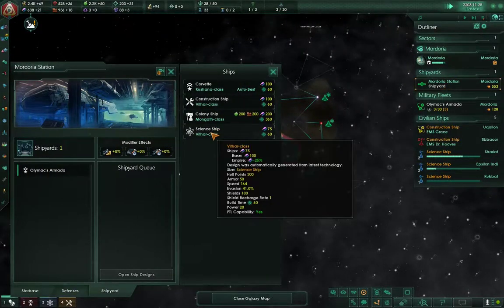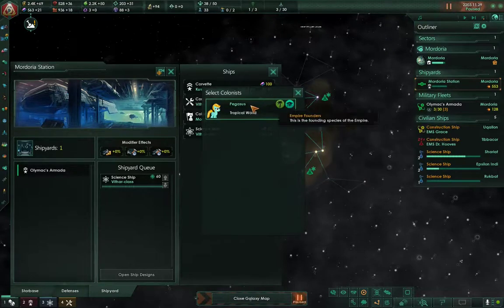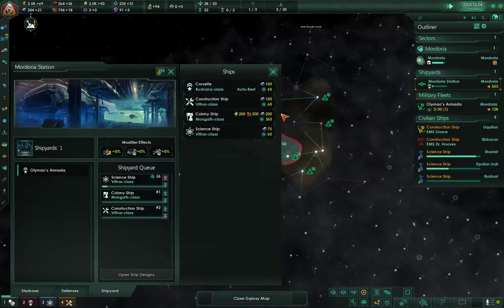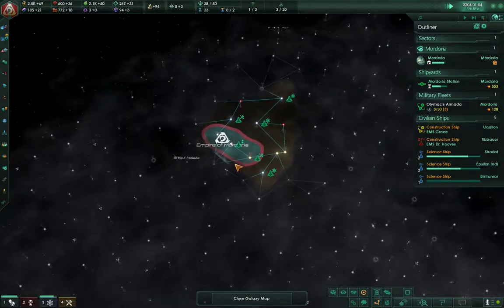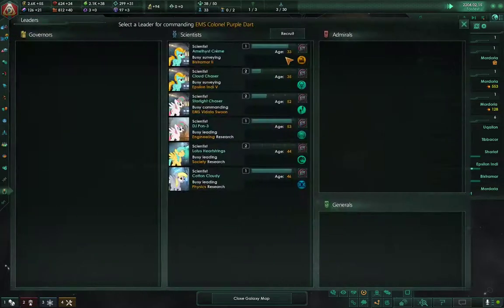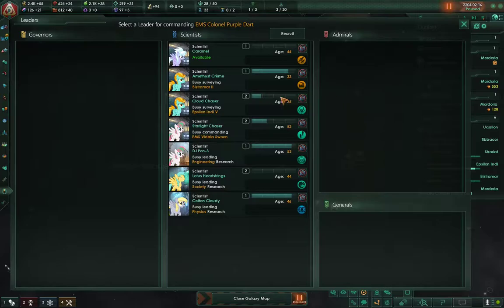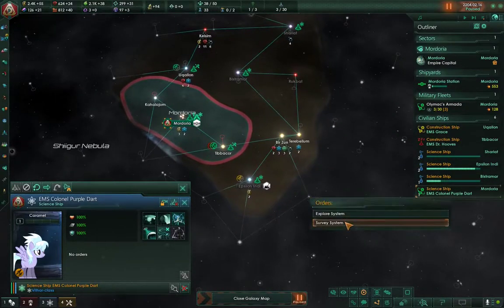I think I can go ahead and make another science ship, a colony ship too — we'll definitely want that. And then with the rest we'll make two corvettes to expand our fleet, which is only consisting of three ships. We'll recruit another leader: Sweet Pop, Caramel, Rhythm. We'll go with Caramel because they're the youngest, and we're going to send them this way.